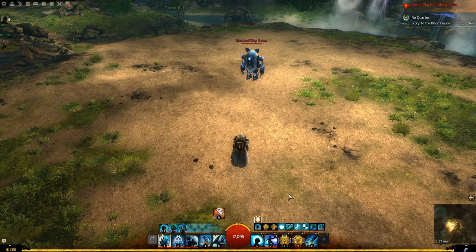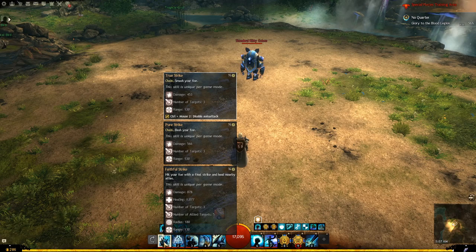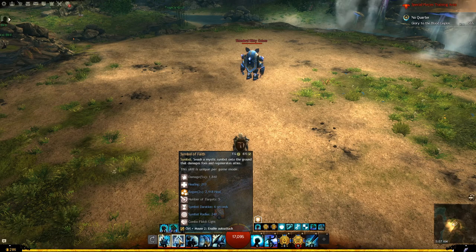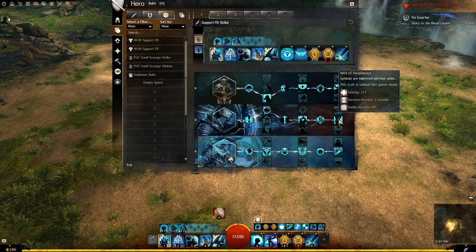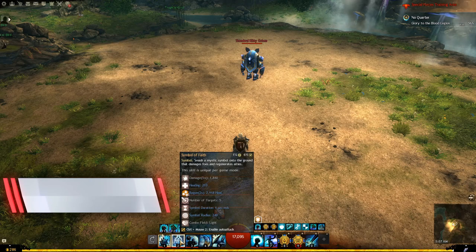The build is also very good at providing small and passive consistent heals for the entire squad. Your auto attack on your mace will heal at the last chain. Your skill number two on mace will apply regeneration. And if we look at our traits, in the honor trait line, we have extra heals from our symbols every second. So now mace two will apply healing every second, on top of the regeneration it already applies.